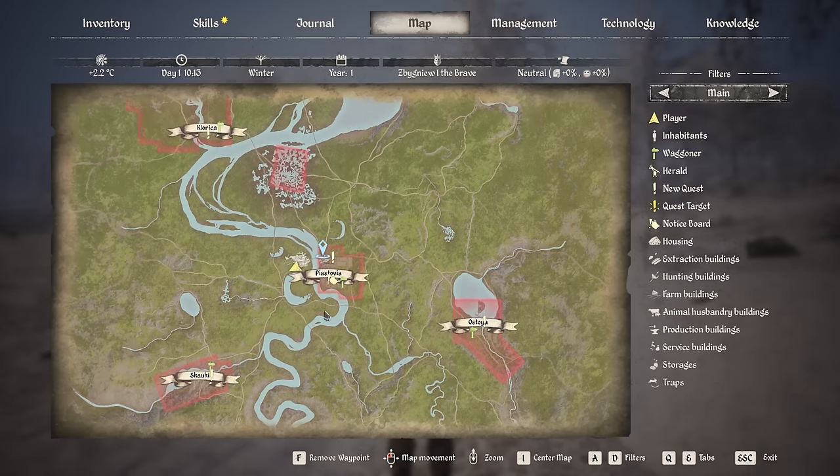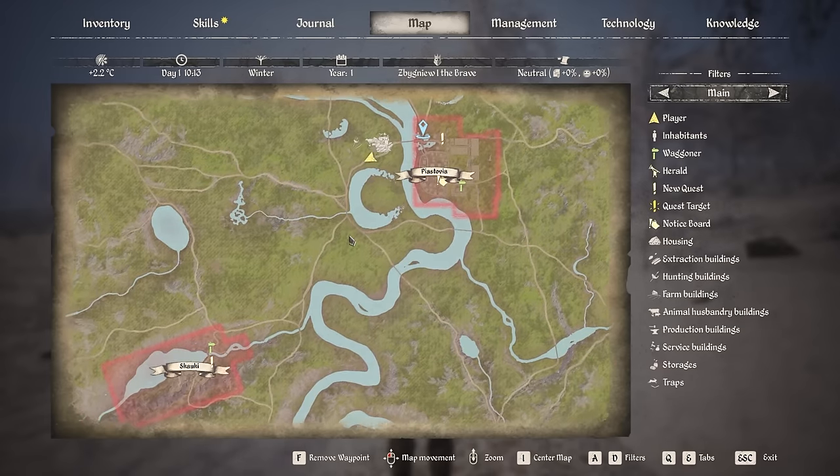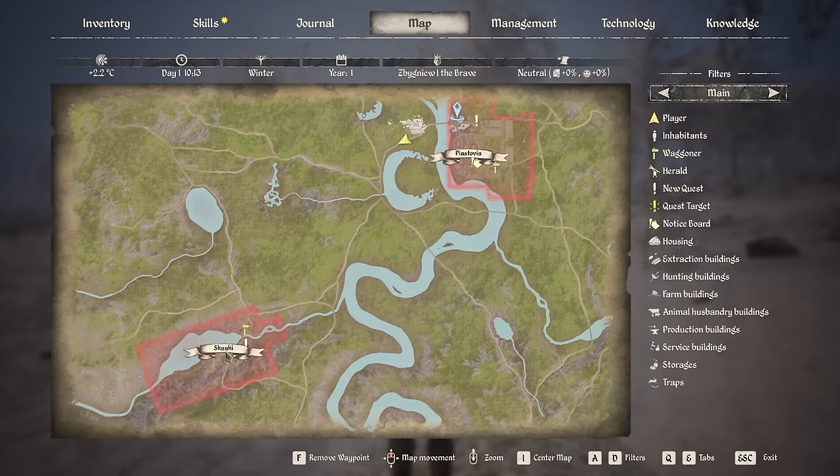One thing I want to do today is look at buying some chickens. We're near Piestovia here, and if we go down the road to this town called Skalki, we can actually buy chickens from there. You can basically follow this road the whole way down — there are signposts at T-junctions in this game and you can find your way to Skalki.